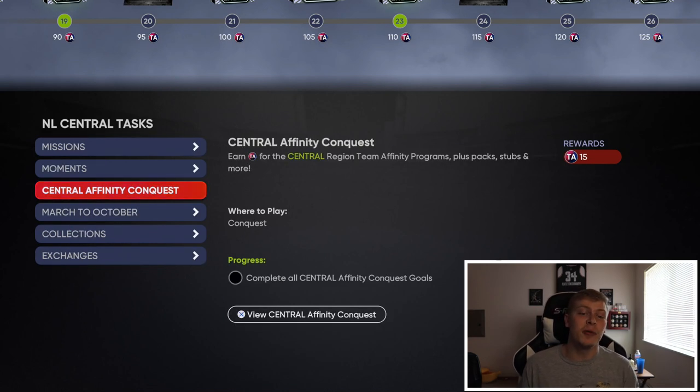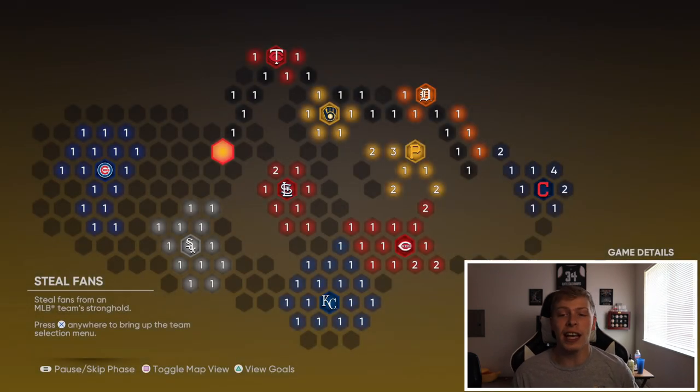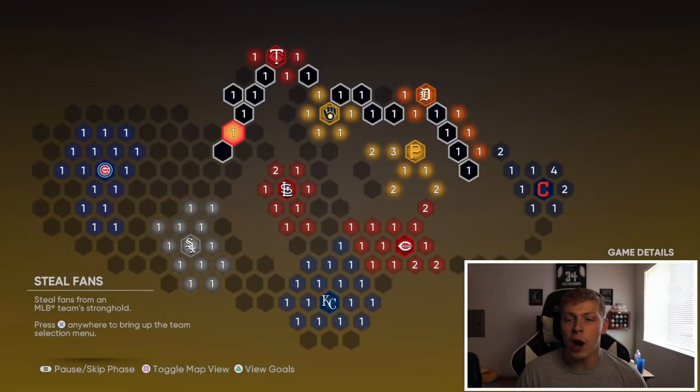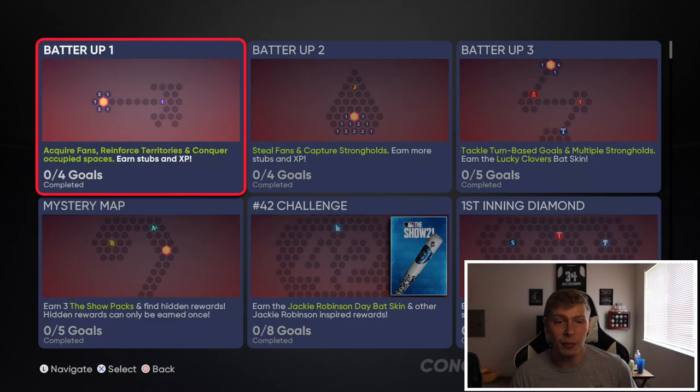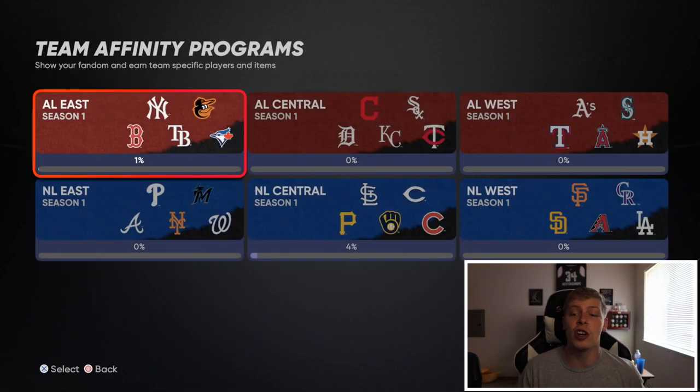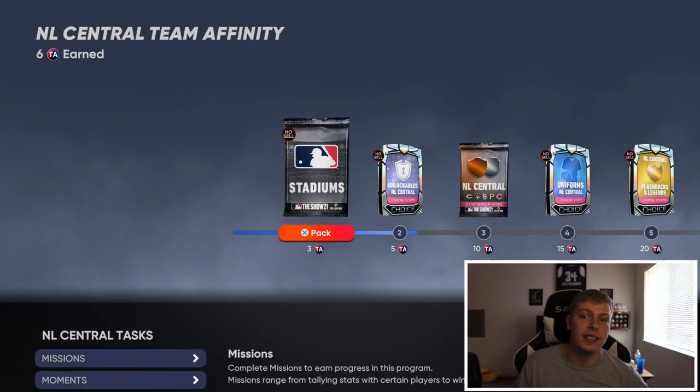The one I think is worth it is doing the Central Affinity Conquest - that will give you 15 TA. If we go check out this conquest, you've got 10 teams to beat, so it can take a while to do. But along the way you also get some packs - Boundless Habit packs, gold player packs, just a lot of different ways to build your team. That'll get you 15 TA which isn't terrible. The best part is you can plug in players from the division in your lineup to help you get more points, which I'll show you in a second.